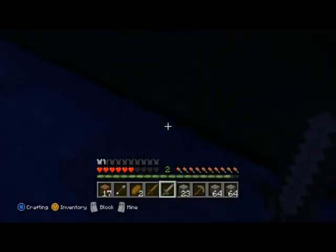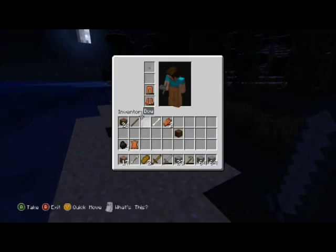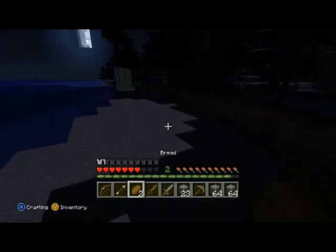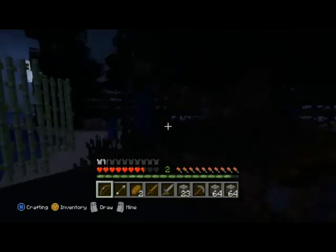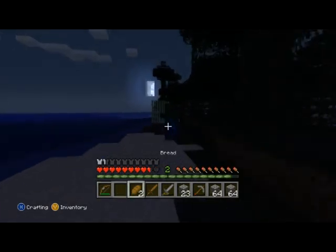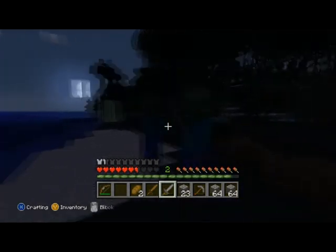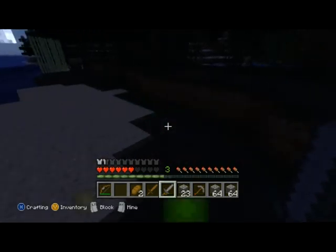Now we've got arrows. You select your bow, arm yourself, and there we go — it's as simple as that. It damaged him slightly. Obviously the more skeletons you kill the more arrows you're going to get.